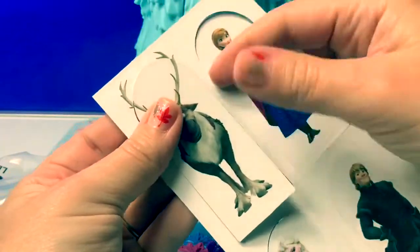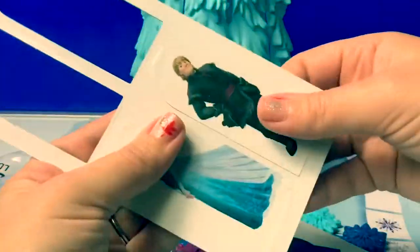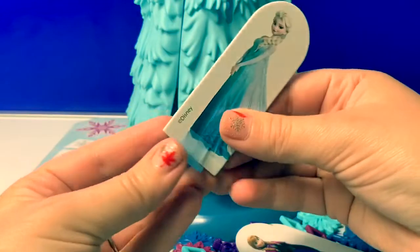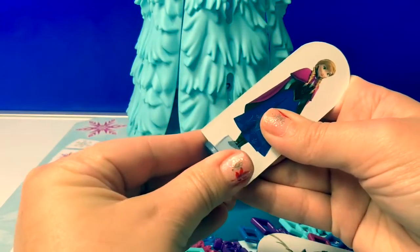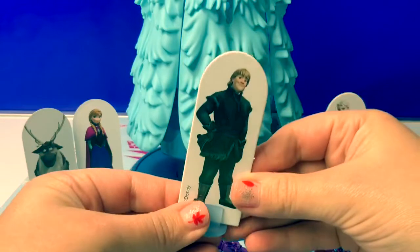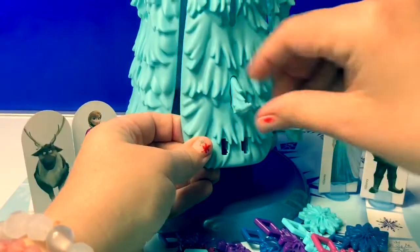Here are the characters: Sven, Princess Anna, Kristoff, and Queen Elsa. You can choose which character you would like to be for the game. Now let's put on all the tree branches.